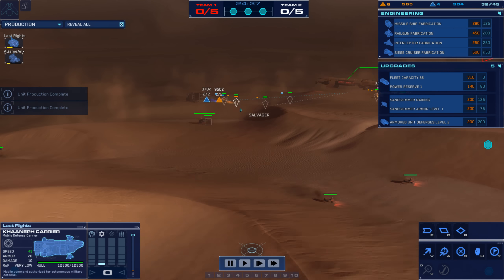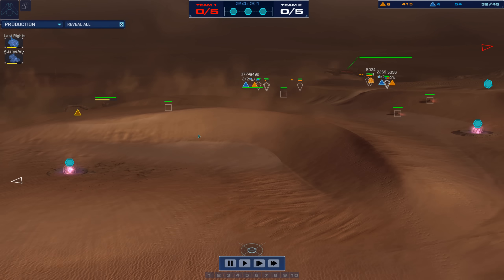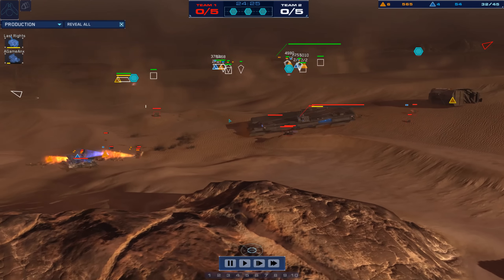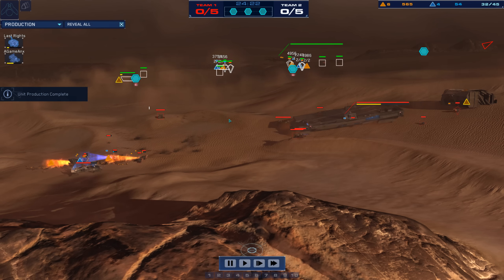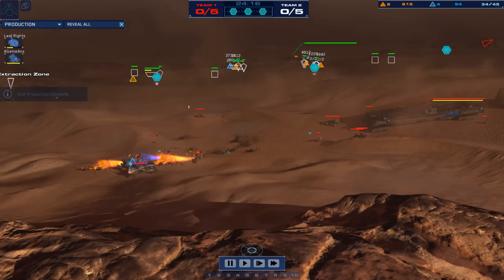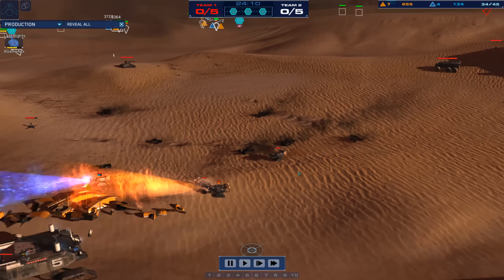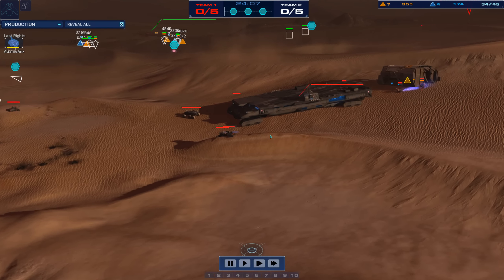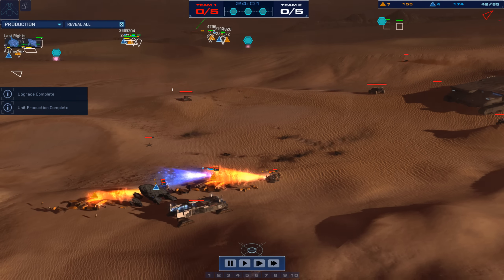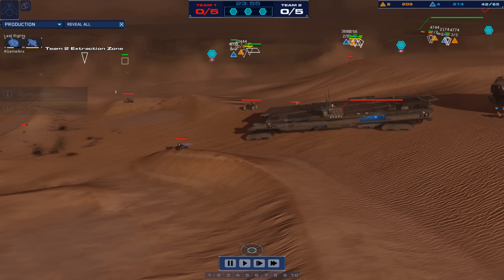Last Rites has refinery mode now and he's moving back one production cruiser to handle that, while the other is moving towards a third resourcing location and cranking out some salvagers. Quite a few assault ships on the field, but there are also now rail guns on the field for A-Game. That turret post was a very nice placement by A-Game — you saw how it gave him precious time as a distraction, even used smoke to protect it for a while. Very excellent plan.